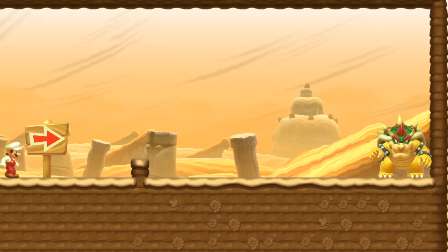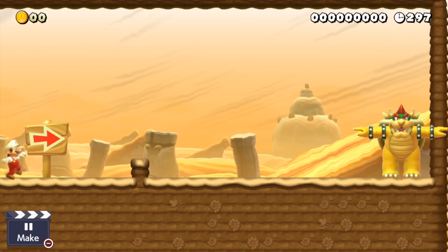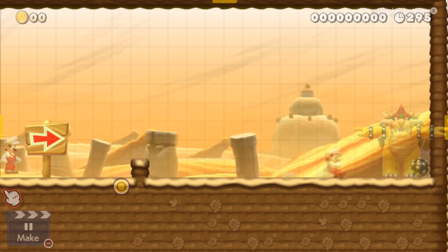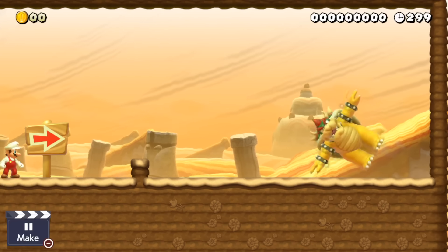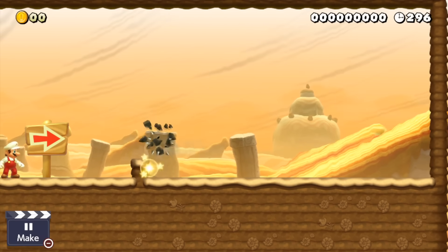First off, I replaced the spike model with Bowser. This caused him to do a T-pose and he sadly couldn't throw any spike balls. But by replacing a spike ball itself, Bowser started rotating like a ball would, which looked pretty funny — all while maintaining a T-pose, seemingly doing a cartwheel.